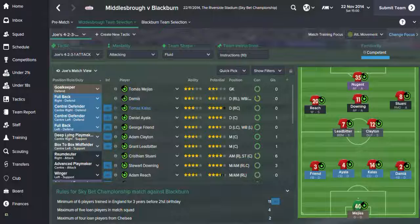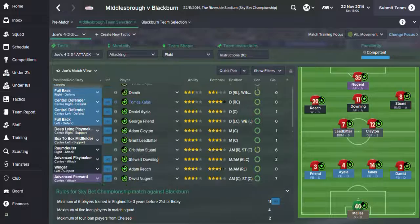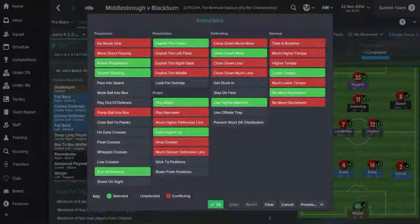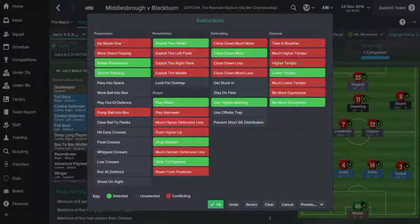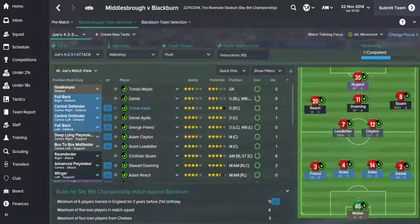So as you know, we work with a 4-2-3-1 formation and I've sort of fiddled around with it a little bit and the instructions. We're actually going to change this a little bit more — we'll drop a little bit deeper and be a little bit more disciplined, sticking to positions so we don't have as much freedom. Because Blackburn are a pretty good team and we don't want to be caught out by counterattacks.